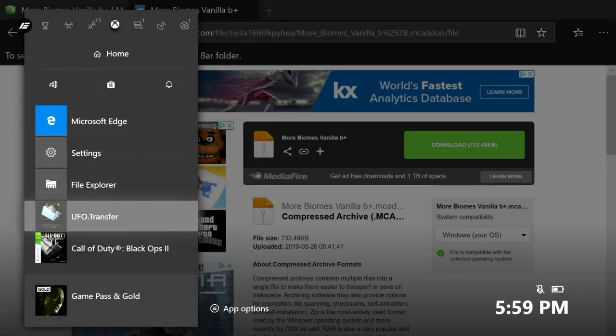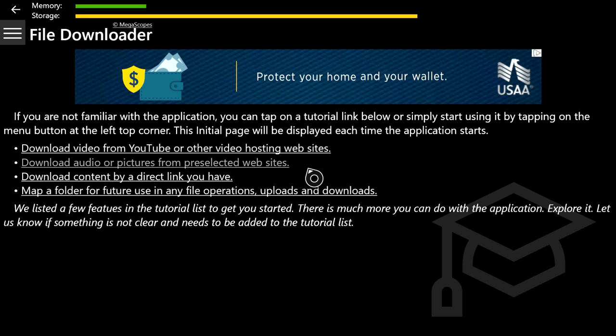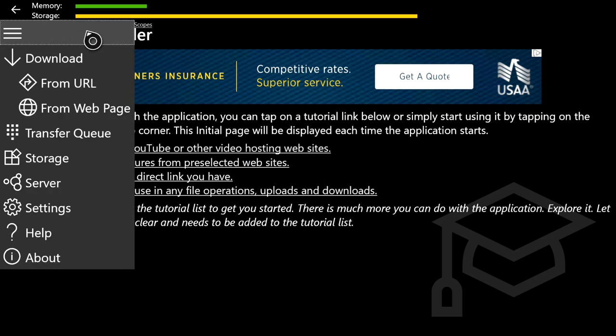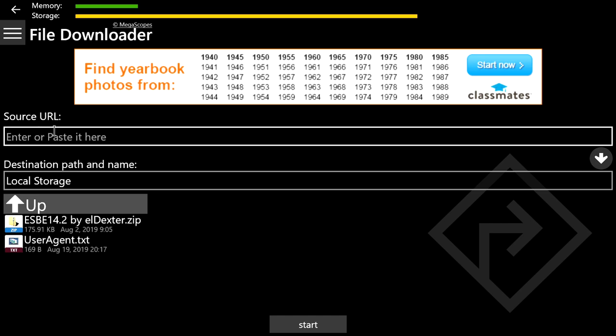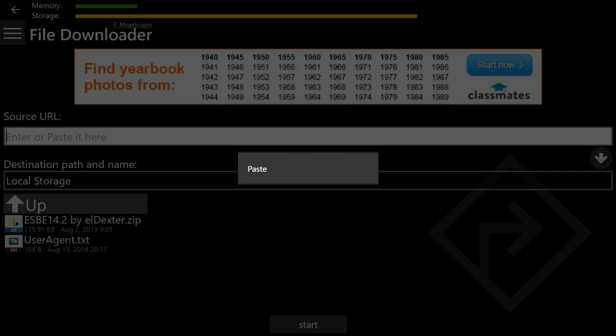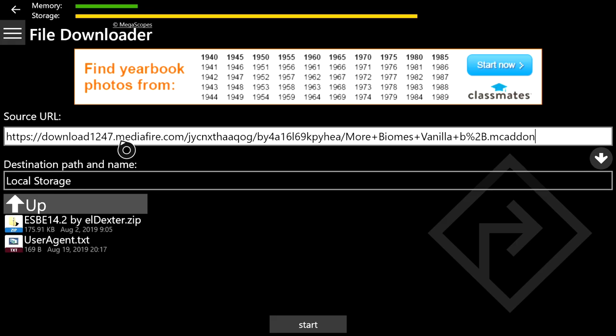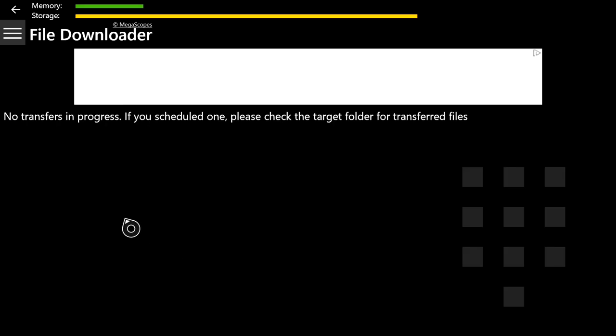After copying the link, open up File Downloader. Go to the top left and click on the three lines, then 'From URL.' Click on Local Storage right after that. Hover over 'Enter or paste URL here,' press the pause button — the button with the three lines — and paste the link. Press A to paste. Then go to the right side where you'll see an arrow inside a circle, press A on it, then hover over the start button at the bottom of the screen with the huge rectangle around it and press A to start the download.